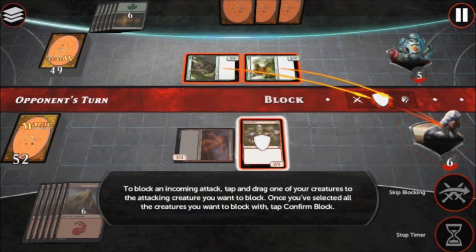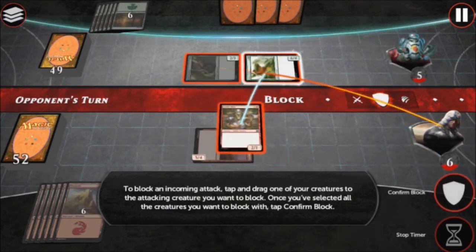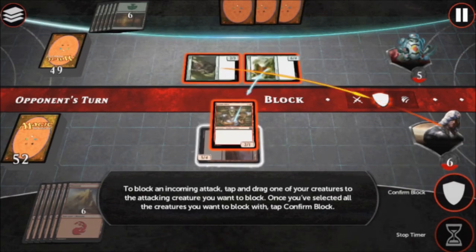To block an incoming attack, tap and drag one of your creatures to the attacking creature you want to block. Once you've selected all the creatures you want to block with, tap Confirm Block.